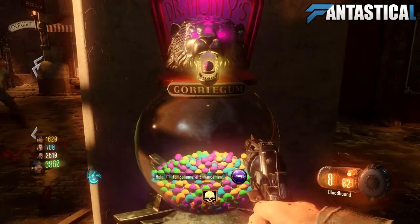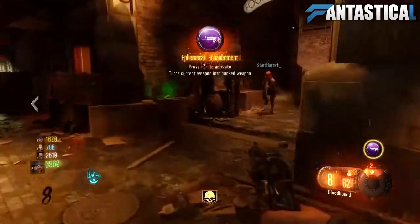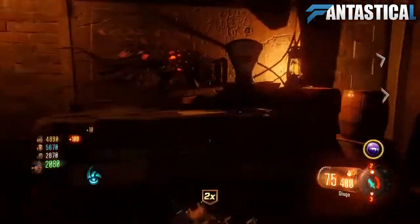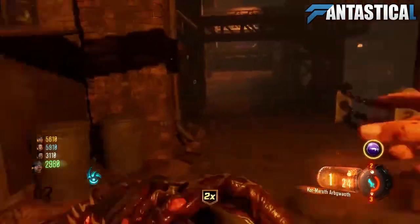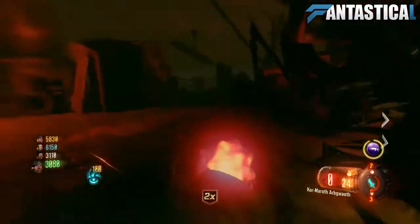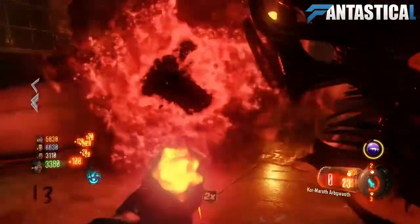Essentially what this gumball does is it lets you upgrade whatever weapon you have out for two periods of a minute. So if you have out the Apothecan Servant, you can in fact upgrade it. And when upgraded, the Servant fires red bullets. It has around double the amount of ammo the regular one does and it's a lot more powerful. So this gumball is perfect for things like flags during the easter egg because it's just a powerhouse.